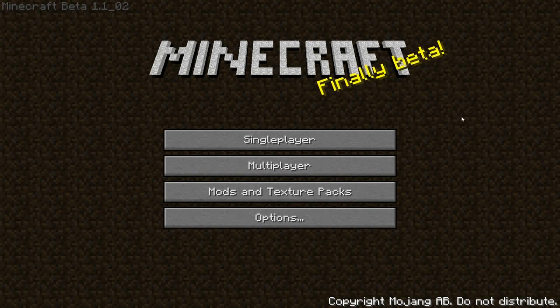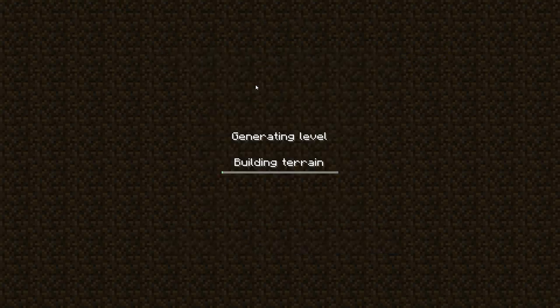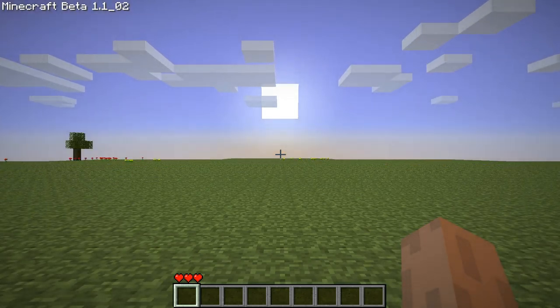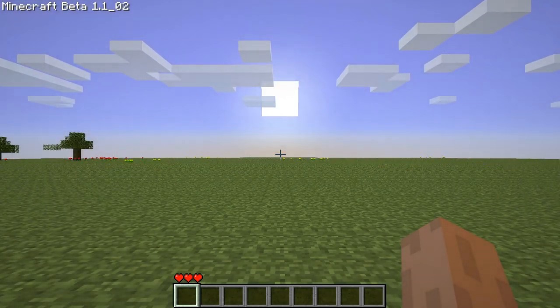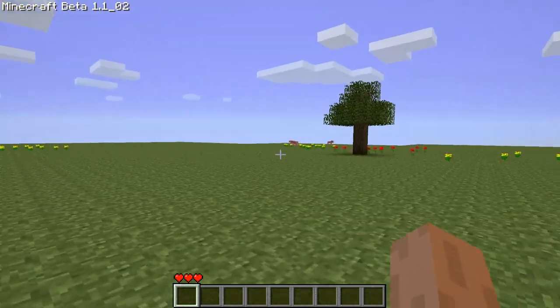First off, we're going to go with the basic tools as the tutorial says. Once you have it started up, we click on single player and create a new world. This world is going to be a flat world because there's no maps or textures set. When there's no terrain map.png and bio map.png, it just creates a flat savanna-like land, which will give us plenty of area to look around.